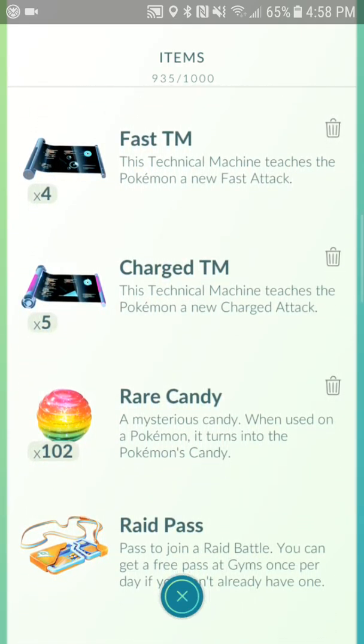Rare candies you don't want to get rid of. For Pokémon like Pheromosa who needs 100 candy to evolve, or if you want to power up a Snorlax, Dragonite, or Mewtwo — those are the Pokémon you want to use rare candies on. If you get up to 102, you should start using them. Let me know in the comments which Pokémon I should use them on — I'm thinking Pheromosa or Dratini to power up Dragonite.